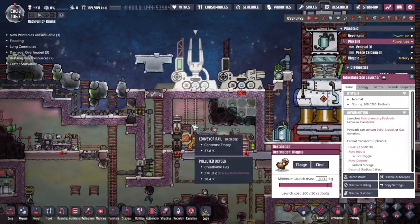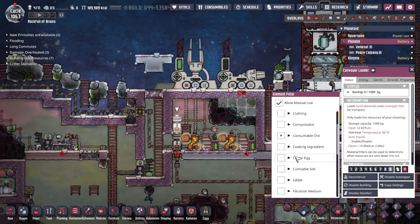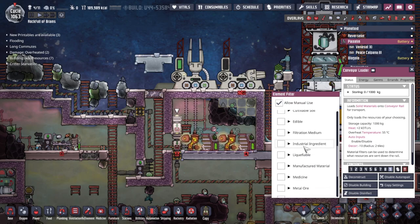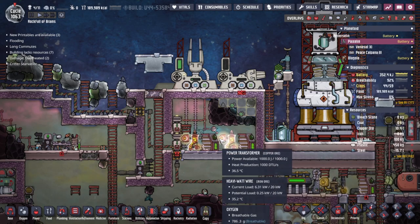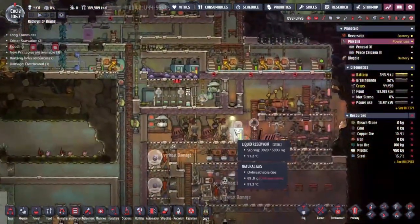We're producing oxygen and we already have ways of moving stuff to other planets. I think this one's going to Blagolia anyway, so let's make sure we've got the correct line down to this one. What are we sending over here? Bleach stone — we don't have any bleach stone to send, but actually could we send some plastic across? That would be very useful.